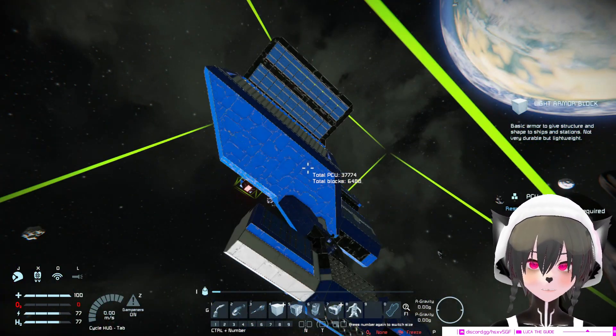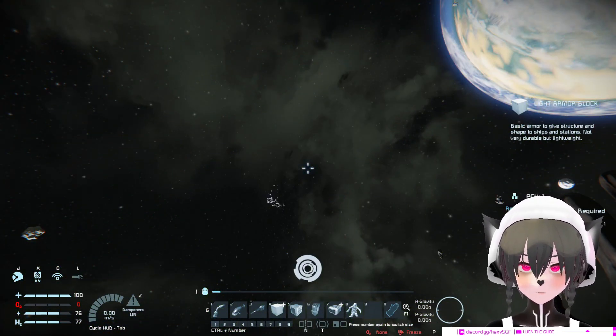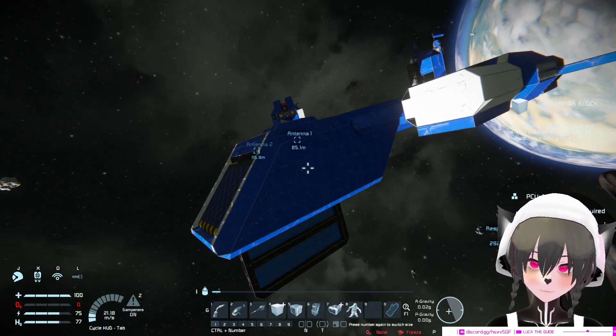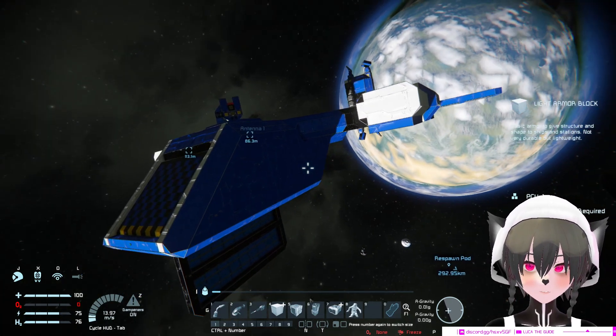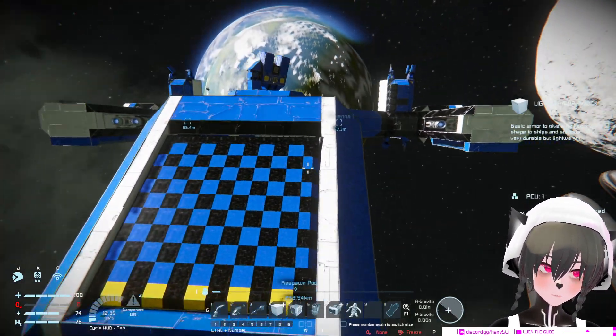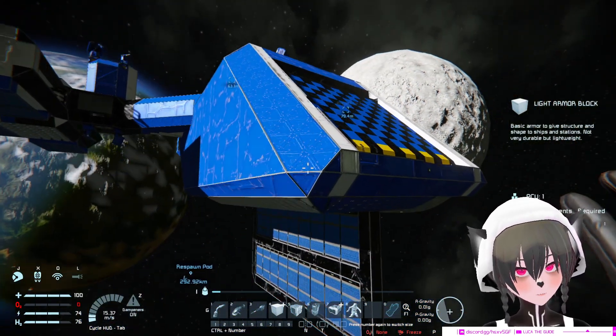Now let's see the first large ship we can download. This is the Blade Runner by Blade Dark Hole. I think that's a piston and rotor. This is the first ever large grid ship we can download as a blueprint from the Space Engineers workshop.